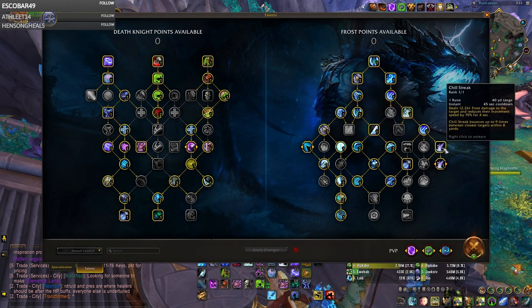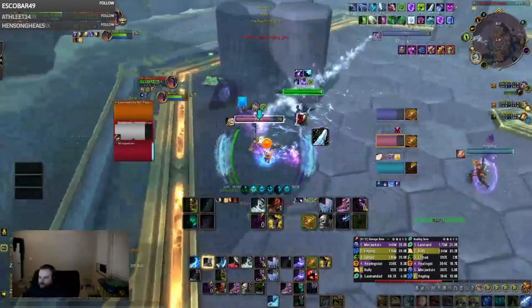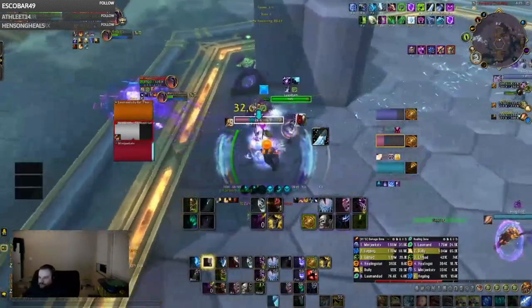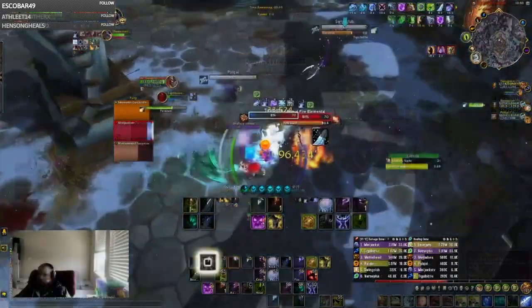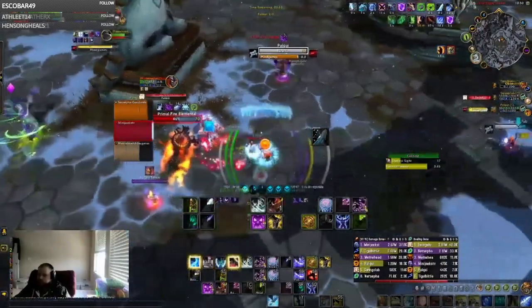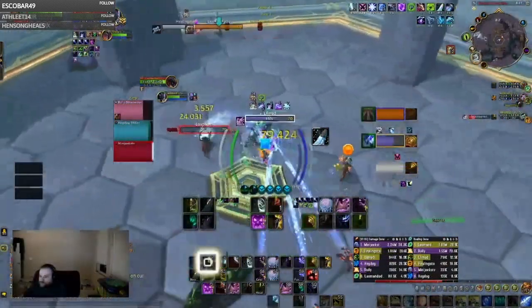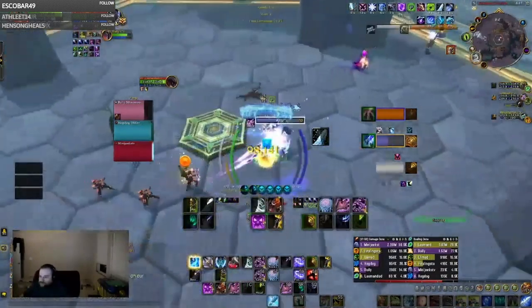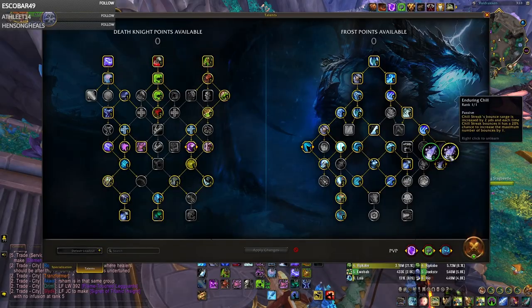Another thing to look at with this build is Chill Streak with Enduring Chill. This allows your Chill Streak to hit from a much greater distance, which is extremely important because Chill Streak has a really small range. Not only that, but it makes your Chill Streak have a 20% chance per bounce to bounce an extra time. For me, it usually bounces around 12 times instead of 9 times, which is going to be around a 60,000 damage increase.